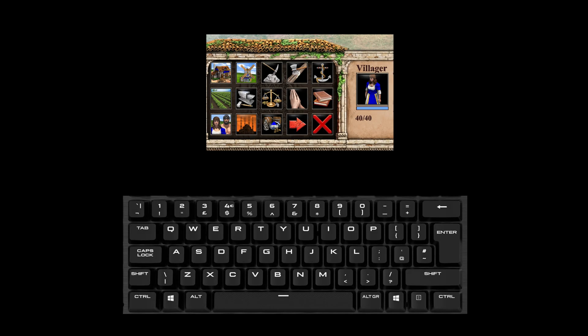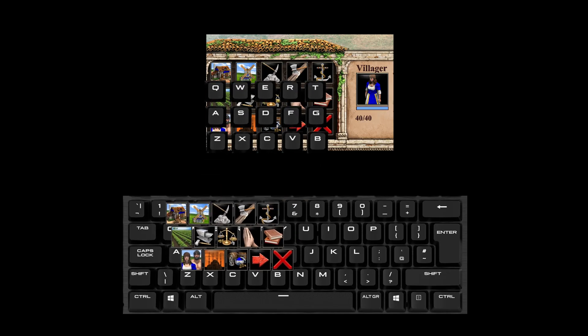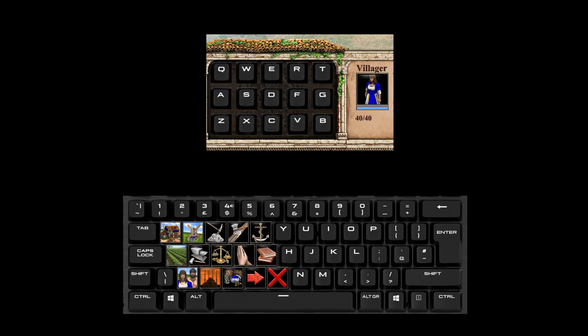The default hotkeys are generally really good because they employ a grid scheme, meaning the buttons on your command panel will always line up with the keys on your keyboard.